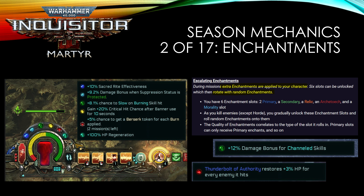The season also features a very interesting and unique seasonal mechanic called Escalating Enchantment — essentially an extra slot of six affixes. As you progress on the map and secure enemies, this enchantment is randomly rolled onto each affix slot to give you buffs that may or may not suit your build. You'll see pop-ups like 12% damage bonus for channel skills, Thunderbolt of Authority, or restoring XP for every enemy hit. You can also earn tokens through some of these enchantment mechanisms.